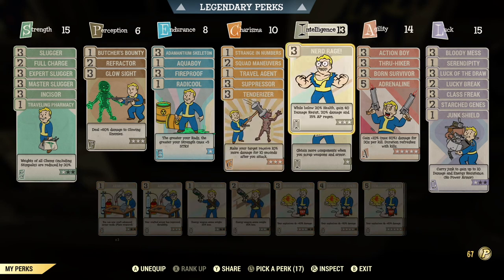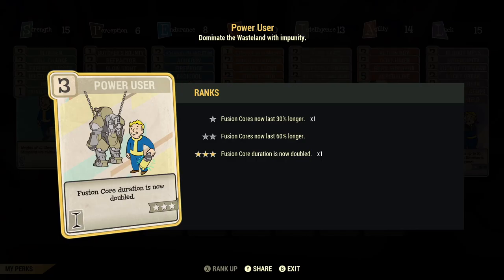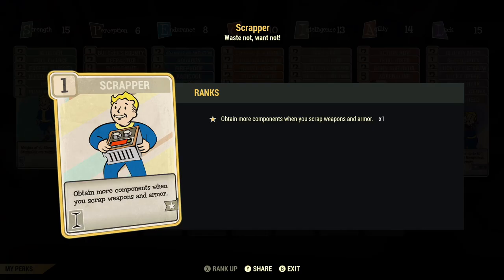Under intelligence, I have Nerd Rage maxed out since I am a bloodied build; Power User for fusion core duration; Portable Power so my power armor weighs less; Batteries Included so my fusion cores weigh less; and Scrapper so I can keep filling my scrap box — I have Fallout First — and just go ahead and scrap anything and put it in there.